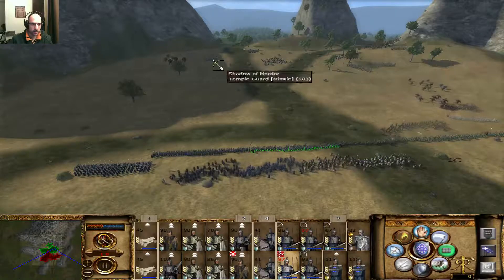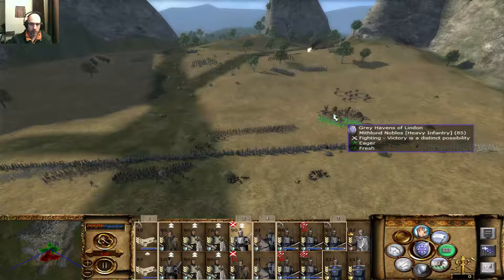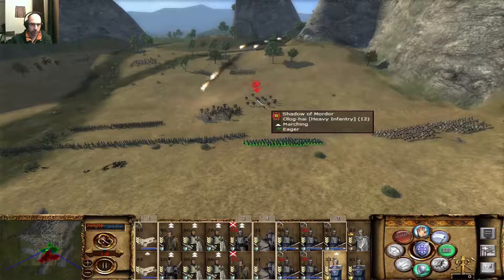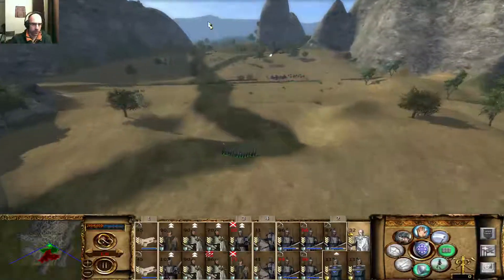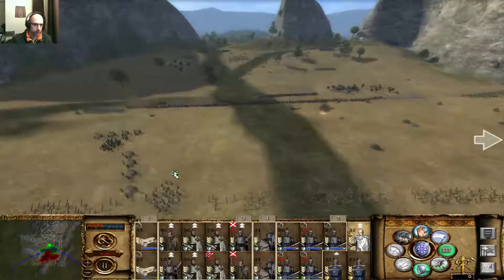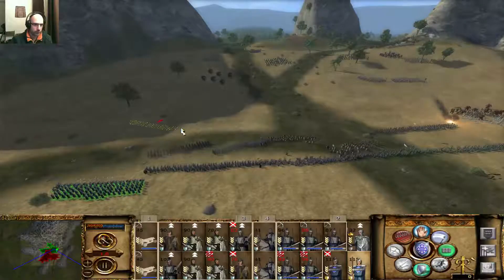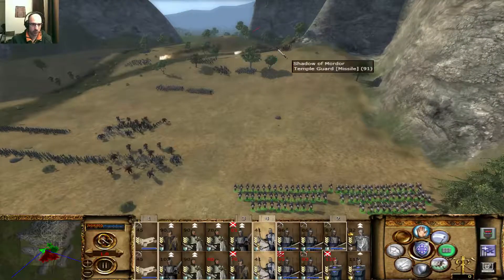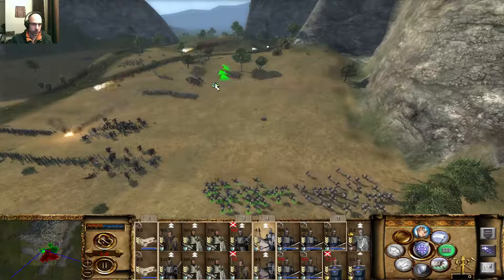I'm going to hit them with some fire there. I know that this is kind of dangerous. We've still got to do something about these Ologai High. Let me send my general in, although it's problematic. Cavalry - yeah, I've got to send them in. There's some Sauron's Will, but I've got to send them to the catapults.